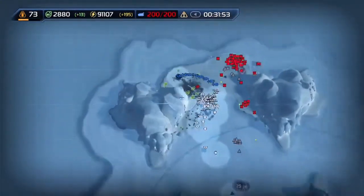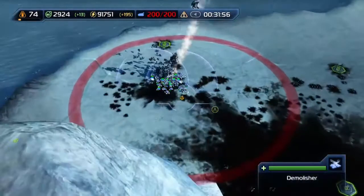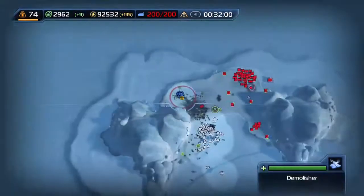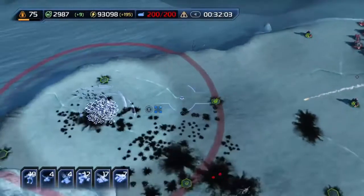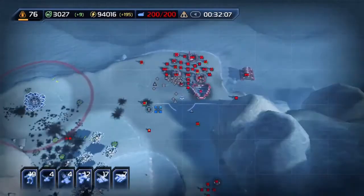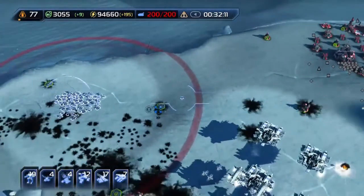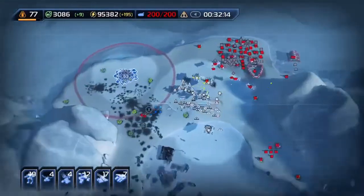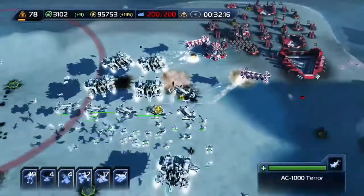All right, we're vectoring in the rest of our artillery. Got Foe Hammer going in — unit cap has been reached, shields are up. We're going to start the attack now. Let's go, Foe Hammer, get those air forces over the base now! Vectoring in ground troops. That's 62 units — two platoons ready to go.